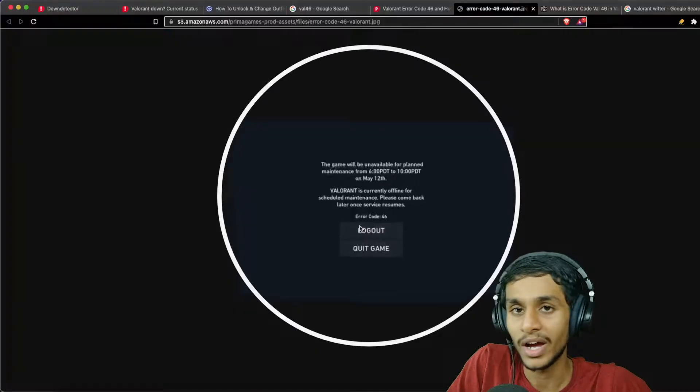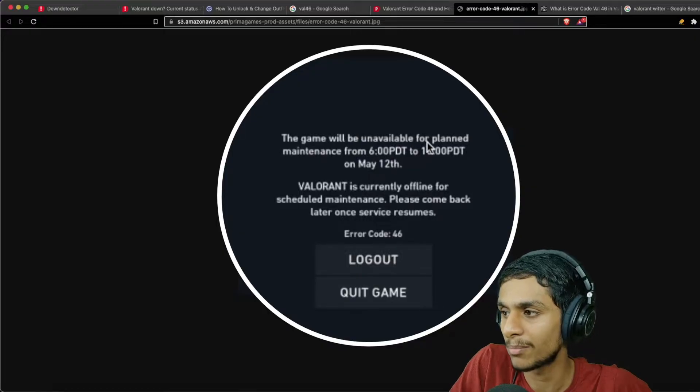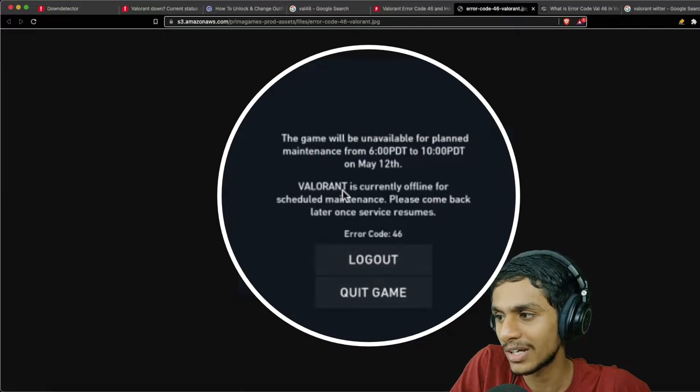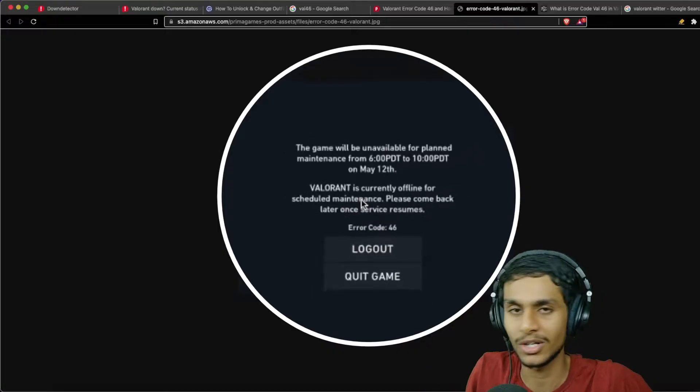So guys, I was trying to play Valorant and I'm getting this error — error code 46. It says the game will be unavailable for planned maintenance, and Valorant is currently offline for scheduled maintenance. Please come back later once service resumes. So today in this video we will see what the exact problem is and whether it is fixable or not.